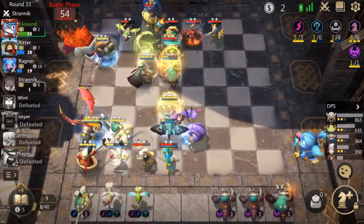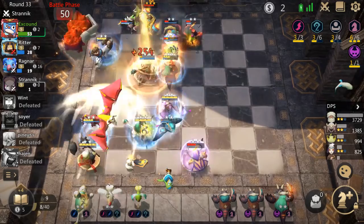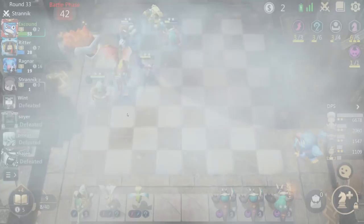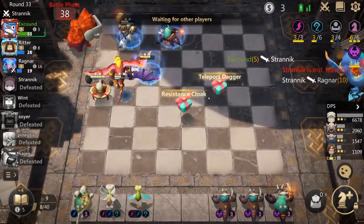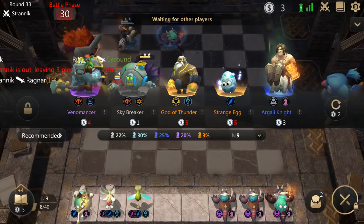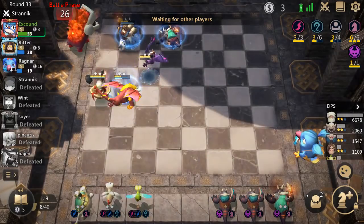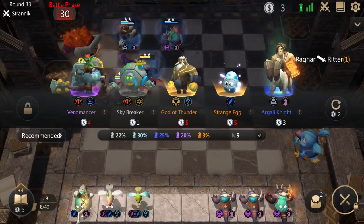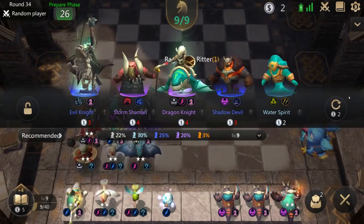I've slowed down the end game now back to 100% speed because I wanted to talk specifically about positioning. We do some interesting things when we have the Assassin player and the Dark Spirit player left in the game. We position differently versus the guy who has a level two Dark Spirit than we position versus the guy who's got Assassins.